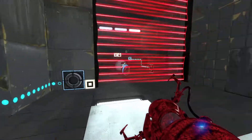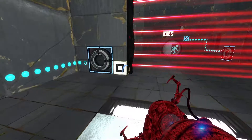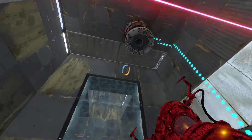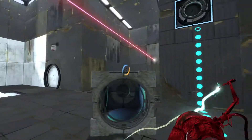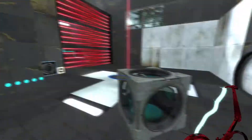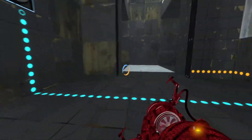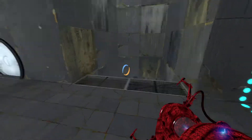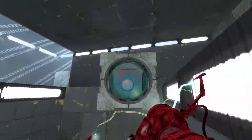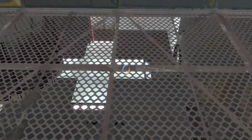Let's see what I need for the exit — looks like just the laser. So this is really all about finding where the square is. Do we have a cube here? Looks like there's something up there. I'll use my momentum, and this looks like a good spot. I'll do that, place a portal there and use momentum to go across. Good, and here's the square.